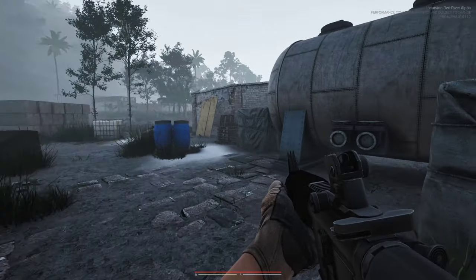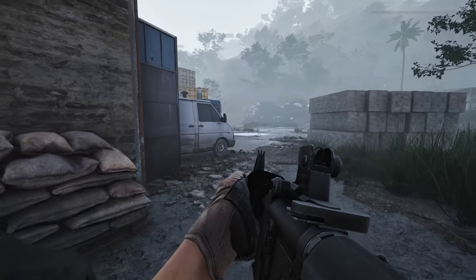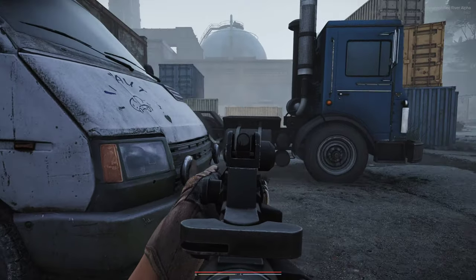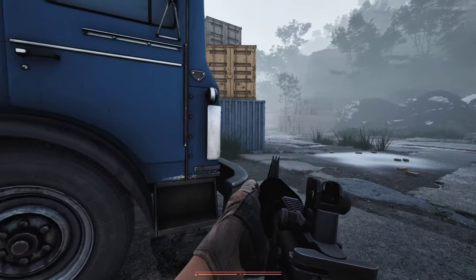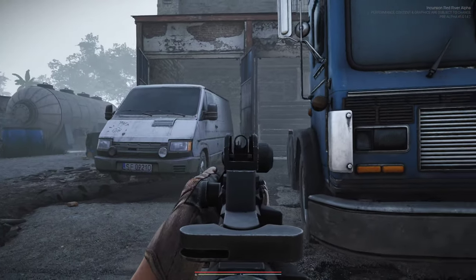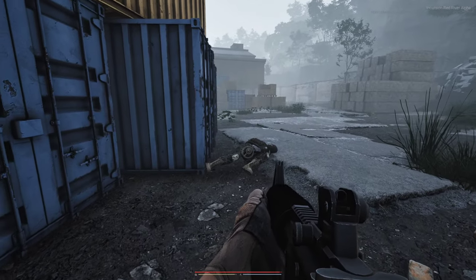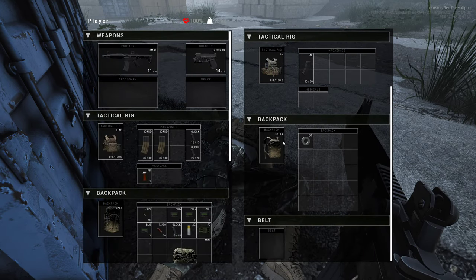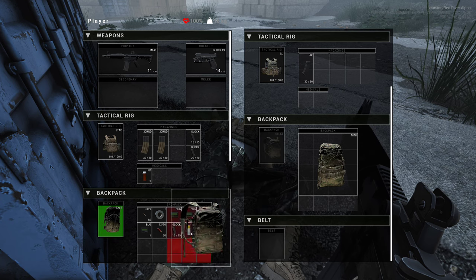Fuel takes up a lot of inventory space though. There's usually one guy around here because I've run into him twice. Found him. Damn, okay. Duct tape. No way - what if this thing fits inside that backpack? Oh my god, if I can clear another row... wait, they go like this. Yes!